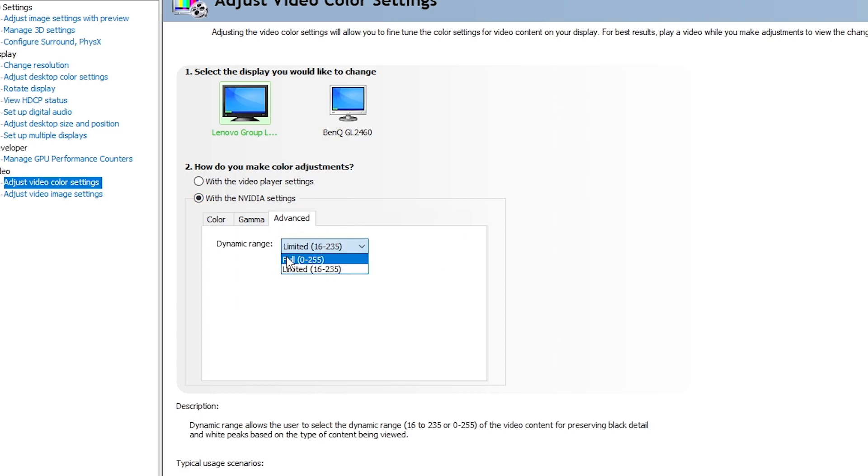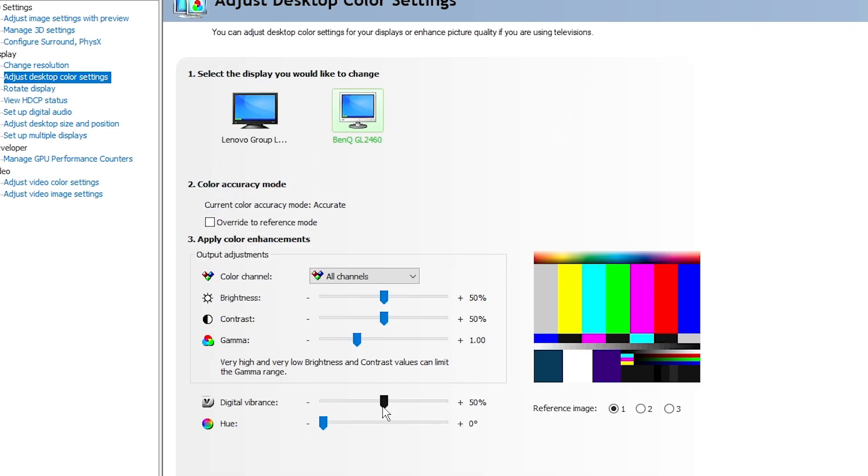Go to 'Adjust video color settings,' select 'With Nvidia settings,' click Advanced, change from Limited to Full, press Apply, then Yes. This makes colors on your monitor pop out better. Then go to 'Adjust desktop color settings' — turning up Digital Vibrance makes your display have brighter, more vivid colors. For games like Call of Duty, Apex, or Valorant where visibility matters, you can set it to around 75–100 depending on preference. I'll keep mine at default. That's it for Nvidia Control Panel.